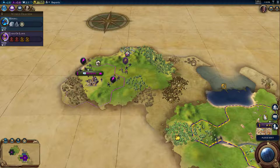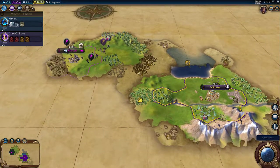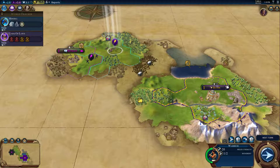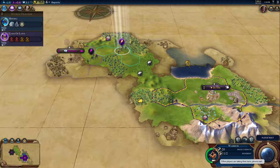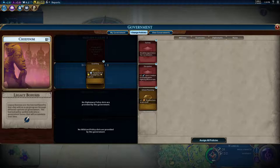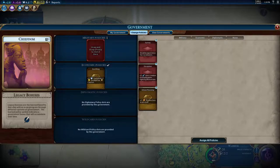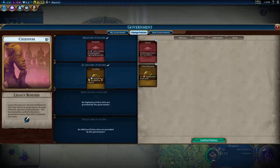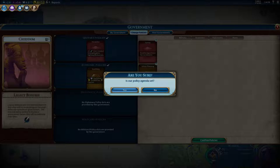I'm going to see what's in that tribal village next. We're going to get our first policies. I like the plus one faith and plus one gold — get me a pantheon. I want some strength against barbarians. I never really liked double experience or recon units; I tend not to use recon units that much anyway.